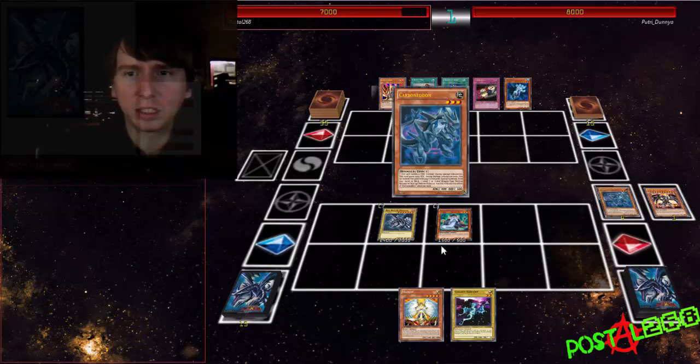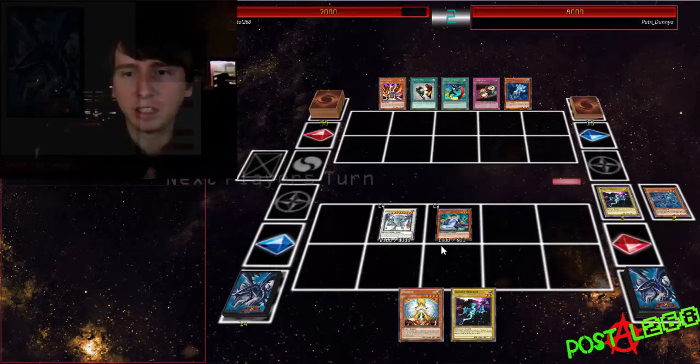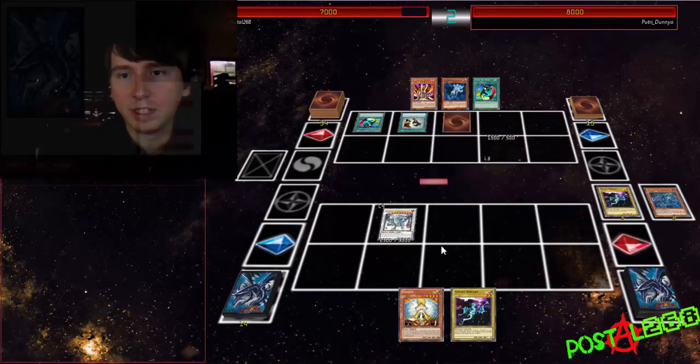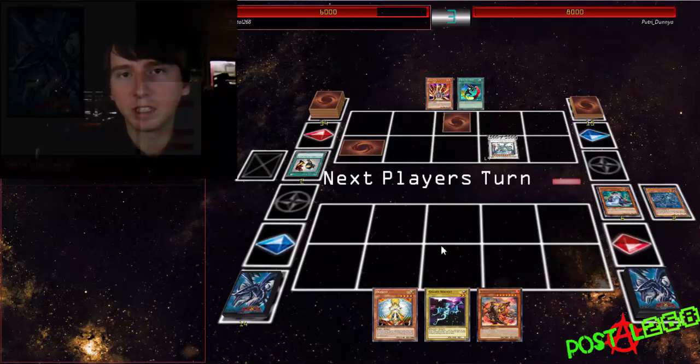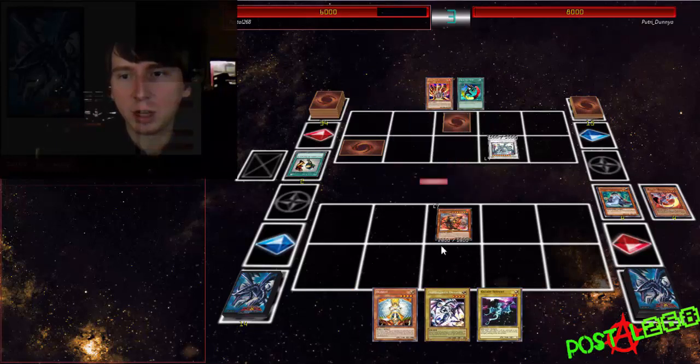Here's the burn slash stall deck. I wasn't really sure how to classify it. But as you see here, a much better hand — I got a Zero out right at the beginning. Then he Snatch Stealed and Creature Swapped, which was the only way to take it. I think he was trying to Snatch Steal the Azir and realized his mistake, so that kind of ticked me off.